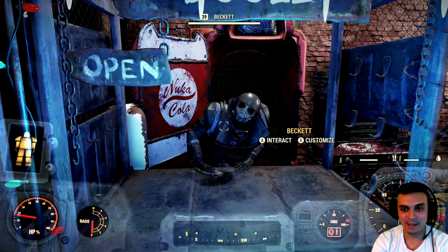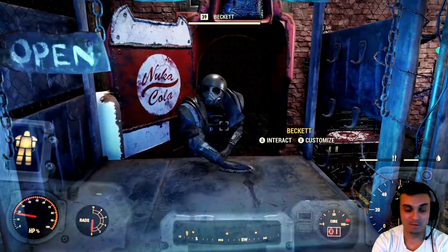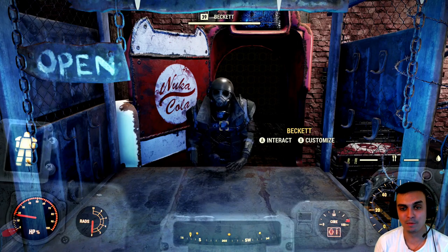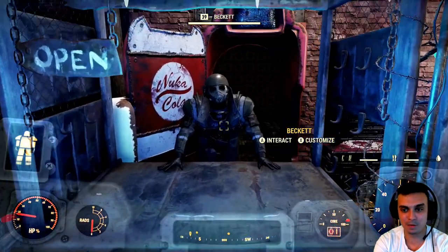Say hello to Brackett, who is wearing Fallout first outfits — specifically the elite ranger outfit, painted with the desert uniform. So how do you customize it? It's really simple. Once you walk up to him,